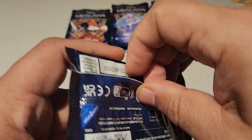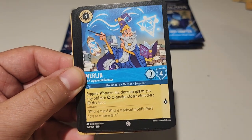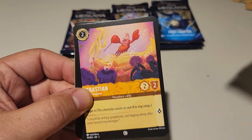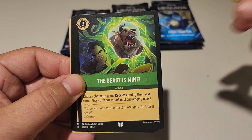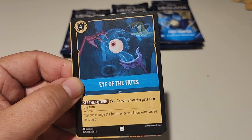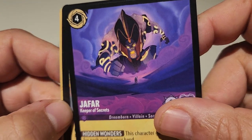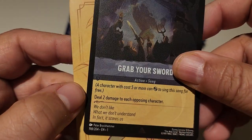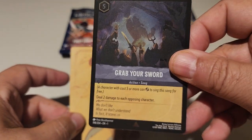Down to our last seven or eight packs. Wardrobe, Aladdin, Merlin, Minnie Mouse, Sebastian, Fire the Cannons, Earthless Cauldron, The Beast Is Mine, Eye of the Fates. Ooh — Jafar Keeper of Secrets, that's a fancy looking card, I like that artwork. A Whole New World. We don't like what we don't understand — in fact it scares us. Man, that is the boomer slogan.